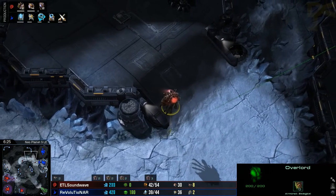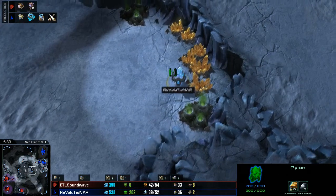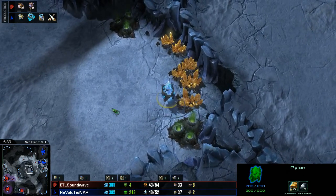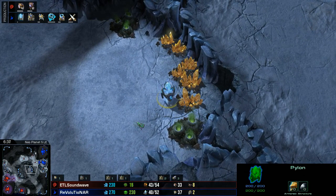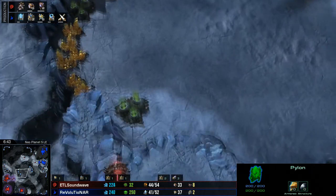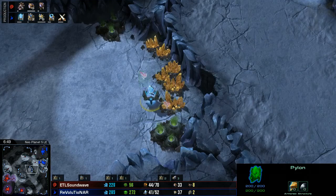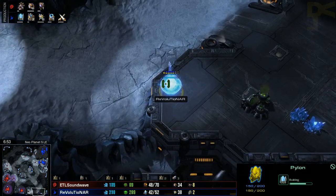We can see there is an interesting pylon placement in the middle of the map here for Revolutionar. Just wanting to set a pylon — that's a really weird spot. You don't often see people do that, because it's not on the Zerg side where you can actually sort of warp in a little bit closer to your opponent. But for the moment at least, that is not going to get scouted. So that's a pretty cool spot for Revolutionar.